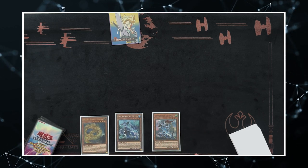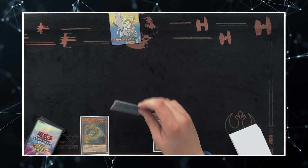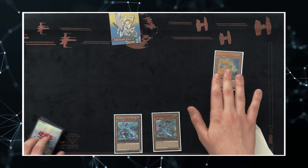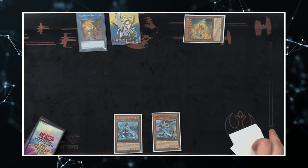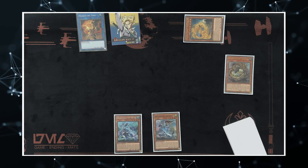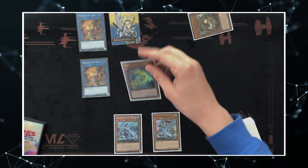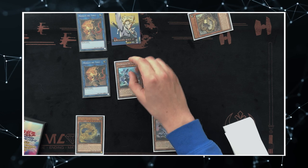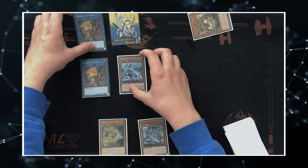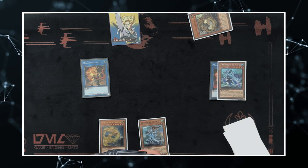A normal line would be to just Normal Summon Moye and reveal one of these, but if we get Impermed our turn ends completely. A line that helps us play through this: start with Ashana, Special Summon it, link off for Monk, use Ashana's effect to Summon from deck, bring out Adhara, link Adhara into a second Monk, then use Adhara's effect to banish itself and add back Ashana. Now Normal Summon Moye, revealing Ashana. If this gets negated, link both Monks into Shaman.